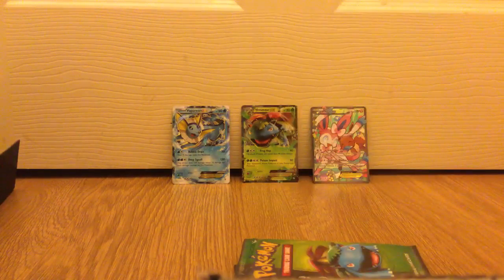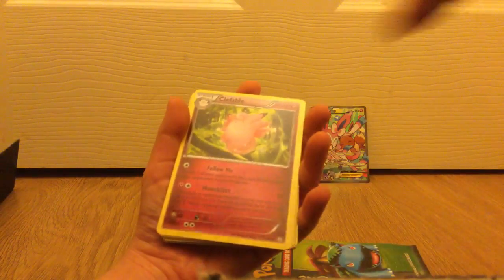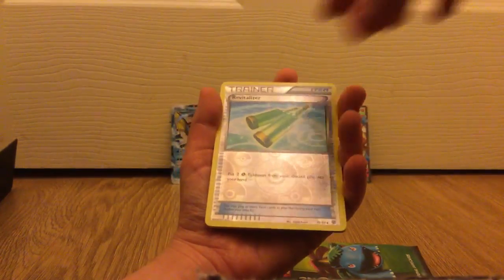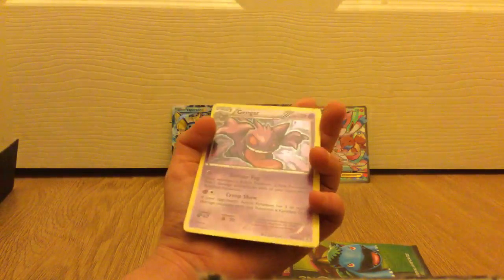Five more packets left — it's another Blastoise one. One, two... okay, our first one is Swoobat, Machop, Fable, Meowth, Magma, Pikachu, Energy, Revitalizer, Diancie, and a hollow Gengar.